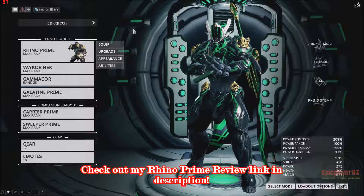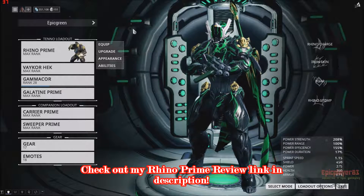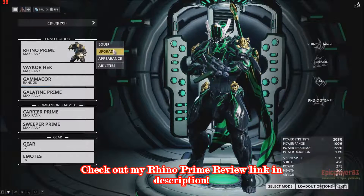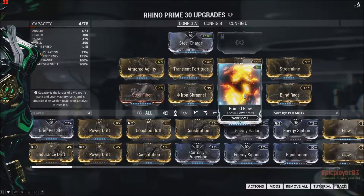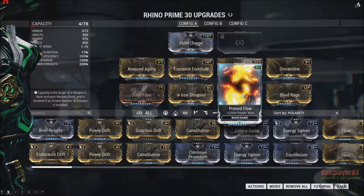Hey guys, Eppleplay3 here, and today we're going to be taking a look at my Iron Skin build for my Rhino Prime. Now, for Rhino, what you would have to do is basically put another dash polarity here to fit Prime Flow, although you can use the regular Flow, and it'll also fit and work, so you don't have to put a Forma there.